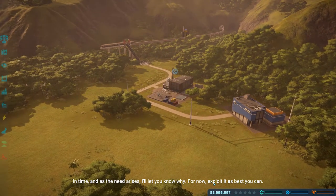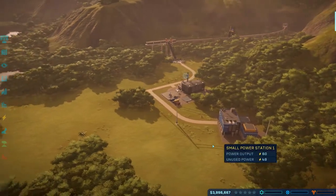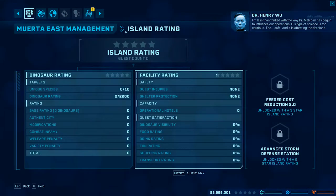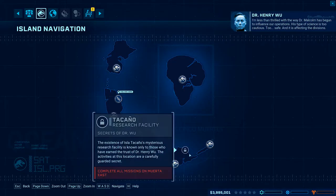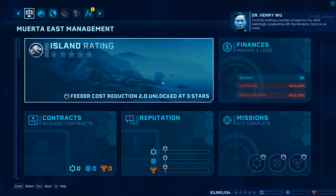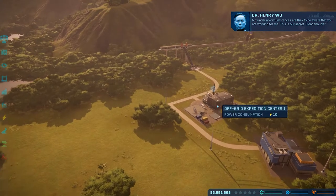Dr. Wu explains he's less than thrilled with the way Dr. Malcolm has begun to influence operations - his type of science is too cautious. 'I'm losing money and it is affecting the divisions.' We have to five-star Ticano to get to the next thing. Wu says: 'You'll be tackling a number of tasks for me - seemingly cooperating with the divisions, carry on as usual, but under no circumstances are they to be aware you're working for me.'